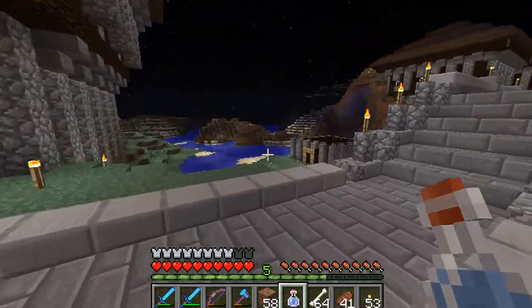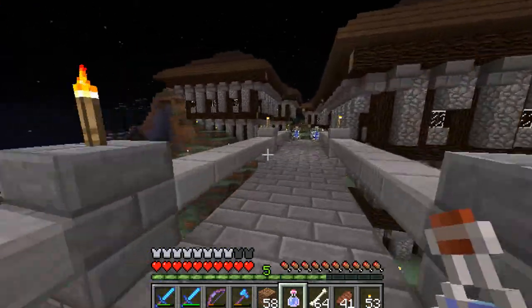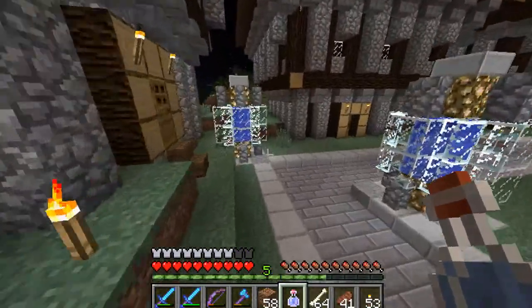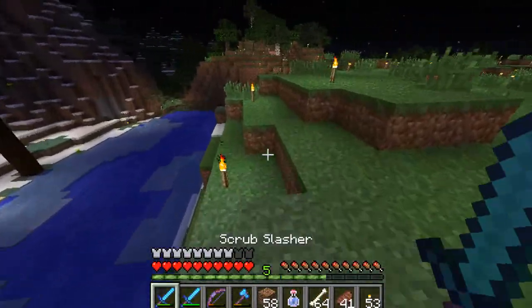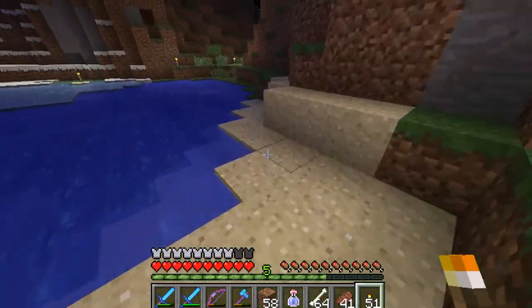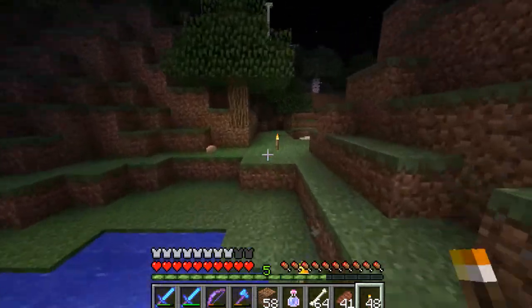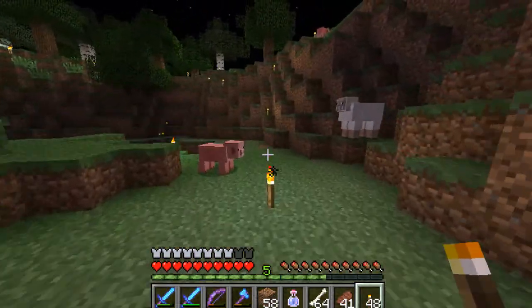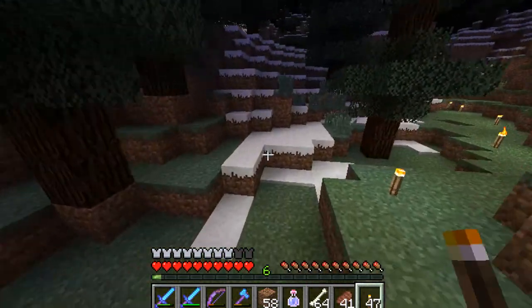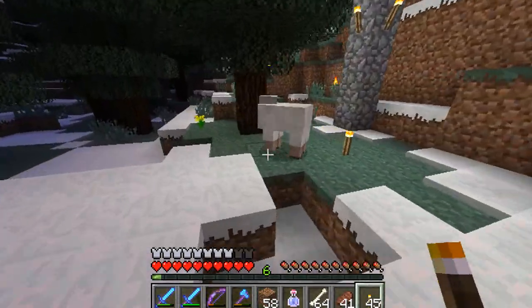Our objective is to find some wolves and get a wolf pack going. They usually spawn in snowy biomes, and there's one right over here. I've wanted a wolf pack for a couple of episodes now — on CTM maps I've been getting wolf packs, so they're nice to have.